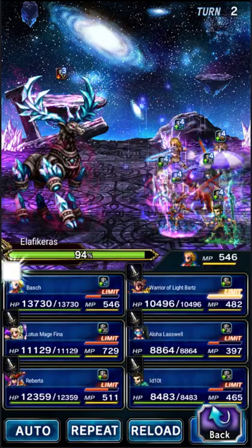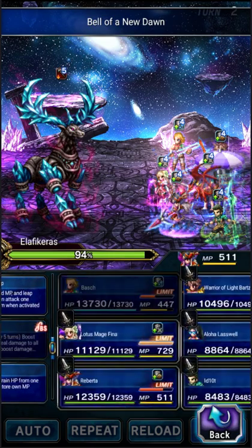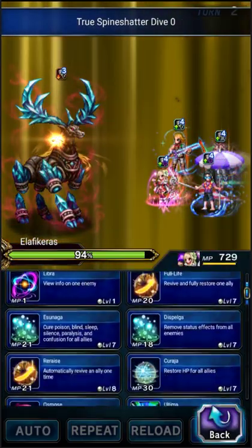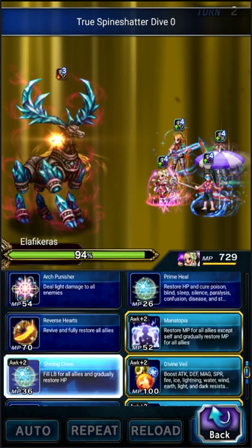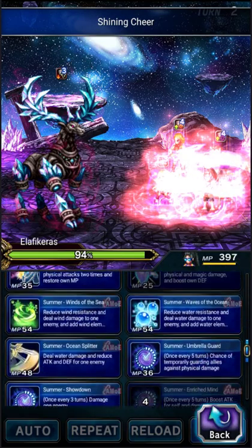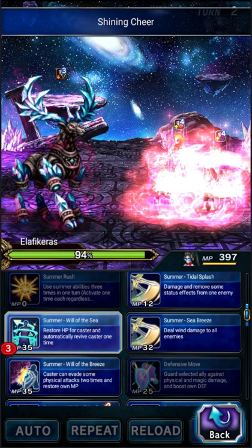Now we're going to break the boss just in case we push him below 75. We're going to Death Crimson and True Spine Shatter Dive Zero to send those Dragoons into the air. Fina's got her Limit Burst ready, so she'll fill Fox's Limit Burst just in case we possibly don't finish him directly on turn 3 — we probably will though. Bartz is going to chain, and Lasswell will chain and re-raise himself.